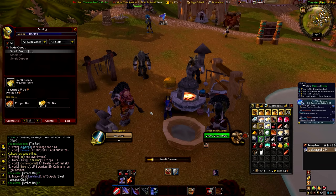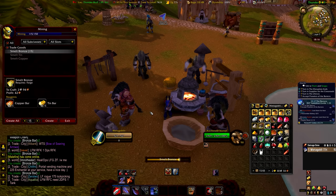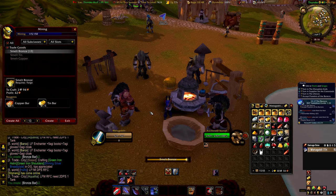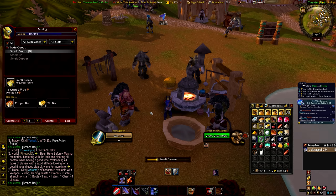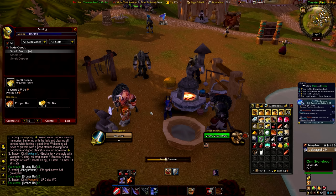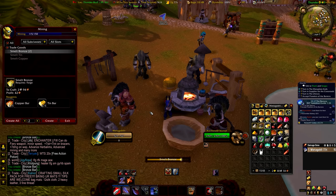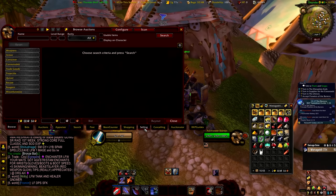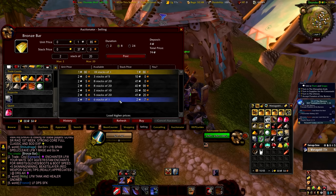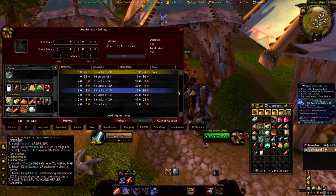You can flip things on the auction house for effortless gold with your professions. The best way currently is with smelting or tailoring to make bags, since these are always in massively high demand. All you do is buy raw mats off the auction house, do the craft, and stick it back on the auction house. Right now on fresh server launch, things are selling very quickly. Personally, I've been buying raw copper and tin ore, making bronze bars throughout the day, and I'm actually making about three gold per day at only level 16.